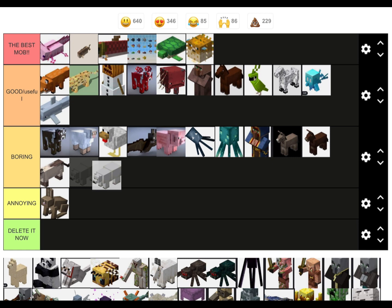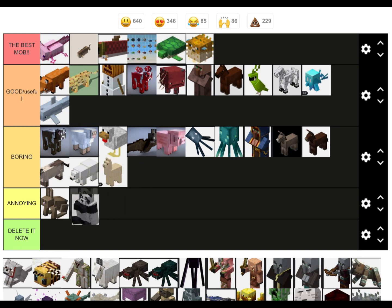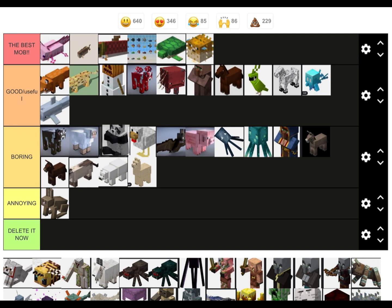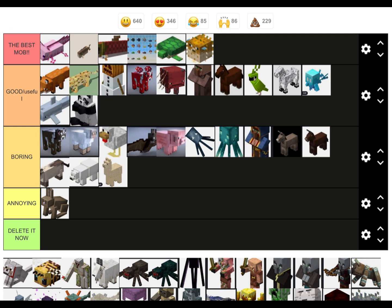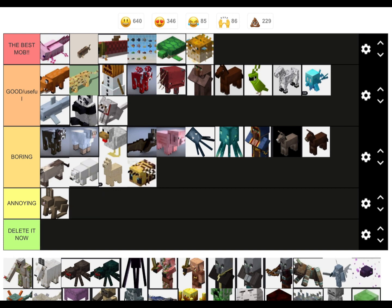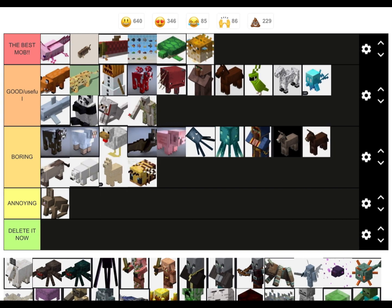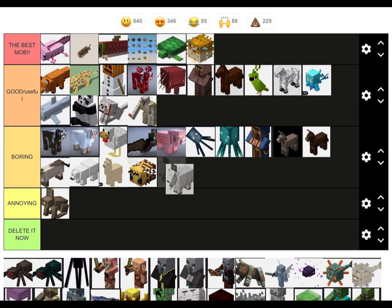Polar bears: they don't do anything. Llamas: again boring. Pandas: good dog, good for protection I guess. Bees: boring. Iron golem: really useful when you start off. Goat: boring.